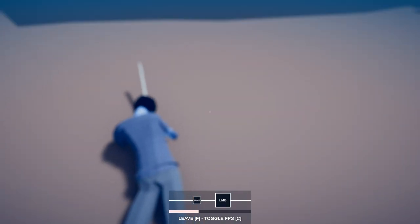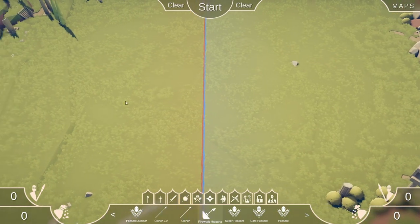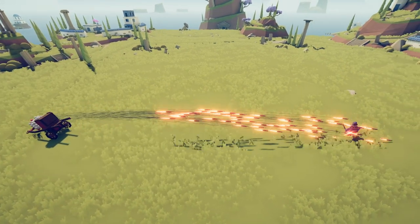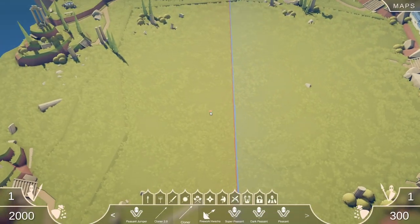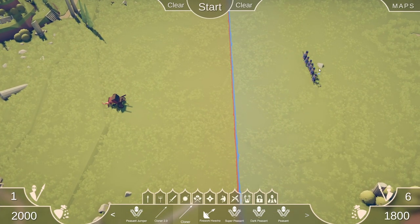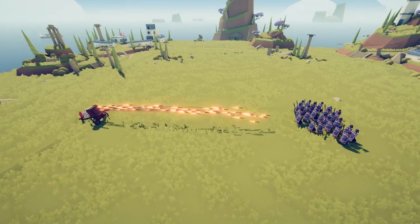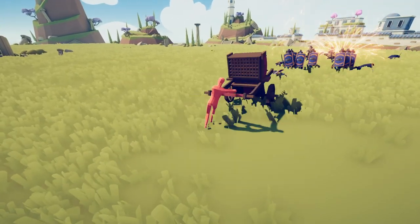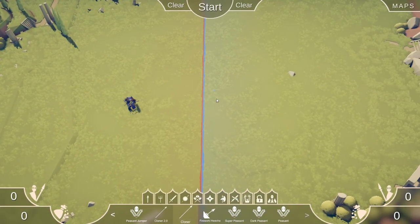Let's see what these other things are. Firework guy versus regular cloner — what's the difference? Oh yeah, because it's arrow versus firework, that makes sense. Let me get a cluster — yeah, do it baby! Let me see these fireworks — oh I like it. How quickly does he reload though? Whoa, dude, what are you doing man? These guys don't know how to fight right now. Sometimes weird things happen.